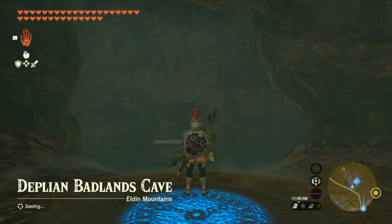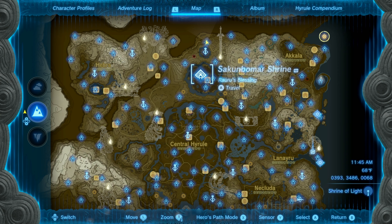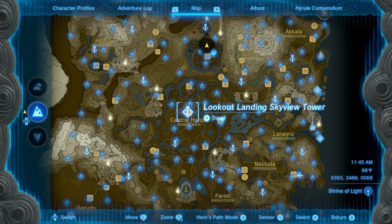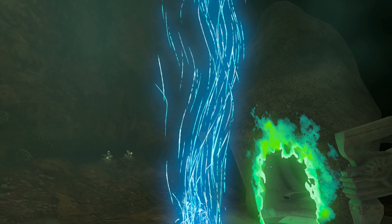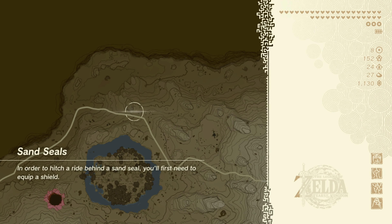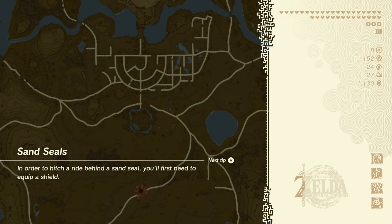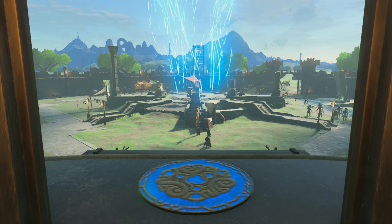We have completed and found all 152 shrines. I'm going to move my travel medallion. The first thing I'm going to do is go back to Lookout Landing because I want to trade in my Light of Blessings for more hearts. You can do it in any of the villages that have a statue you can pray to, or in the Temple of Time, but I like Lookout Landing.